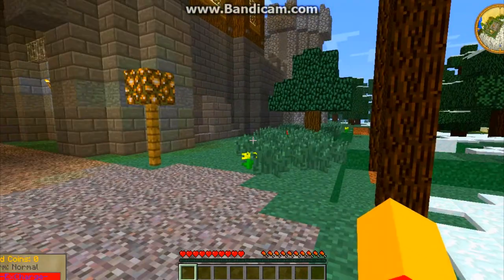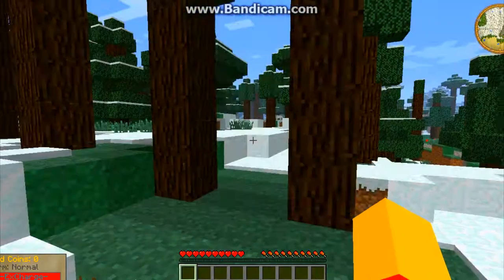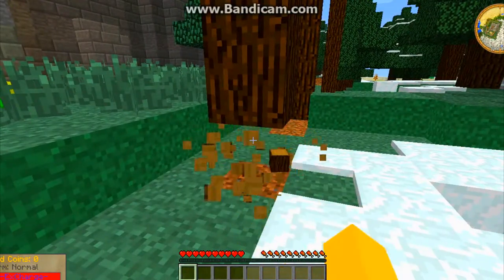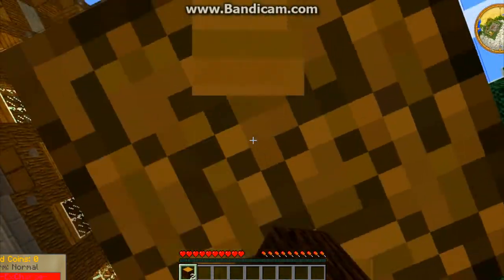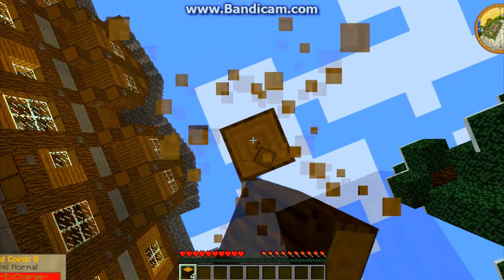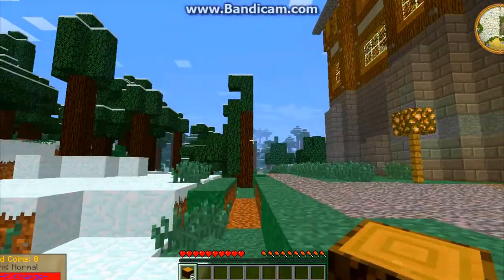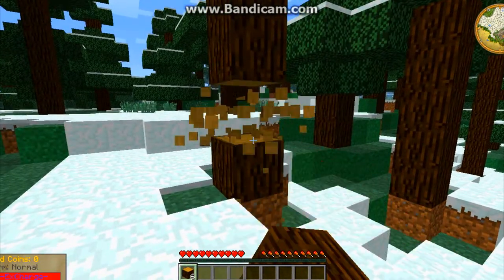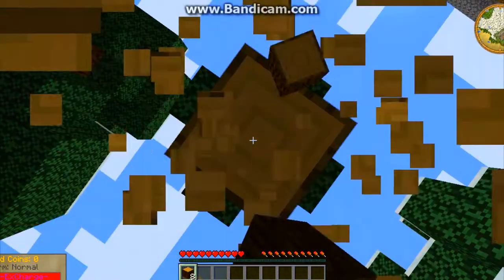Yeah, this castle is huge. Well, it's a castle so it's supposed to be big. Okay, let's break a tree. What trees should I break? Let's just go with this one — doesn't really matter. There we go. I'm gonna use wood to break other wood — how weird is that. Okay, that's all I can reach, let's break this one.